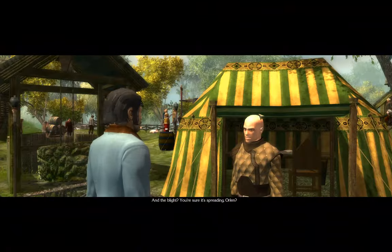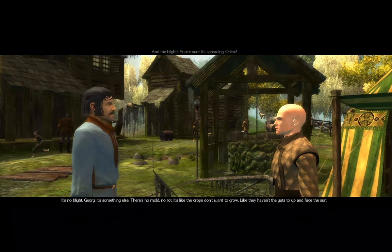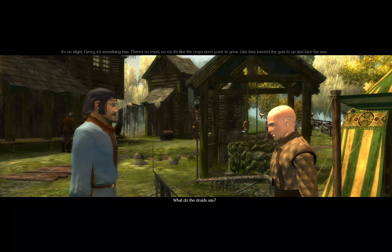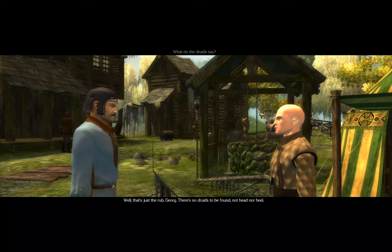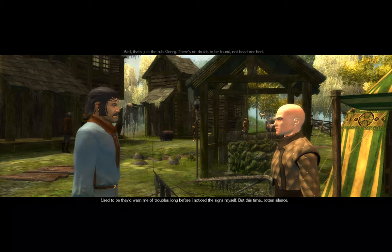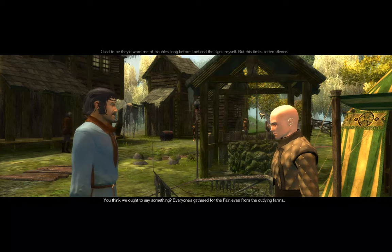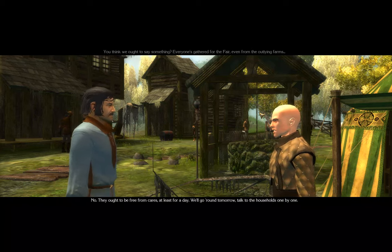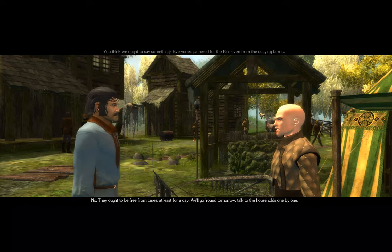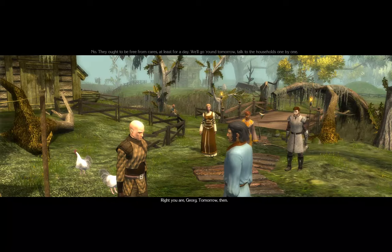Let's go talk to them. There's a blight, and you're sure it's spreading, Orlin? It's no blight, Georg — it's something else. There's no mold, no rot. It's like the crops don't want to grow. What do the druids say? There's no druids to be found — not head nor heel. They used to warn me of troubles long before I'd notice the signs. We're out in silence. You think we ought to say something? No — they ought to be free from cares, at least for a day. We'll go round tomorrow and talk to the households one by one.